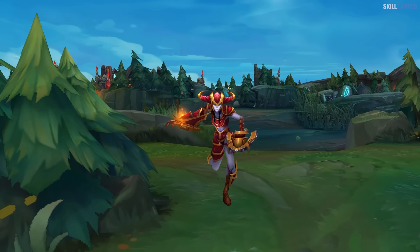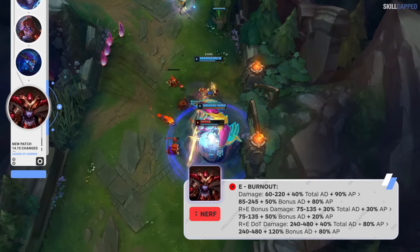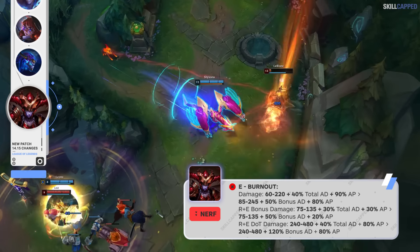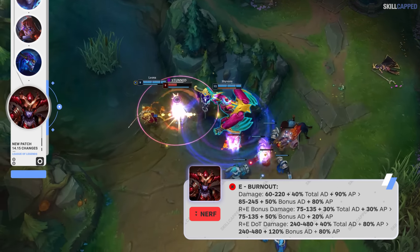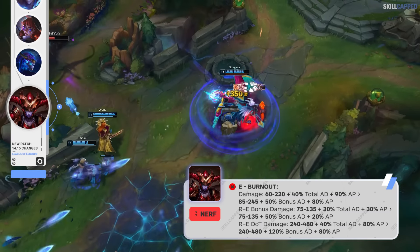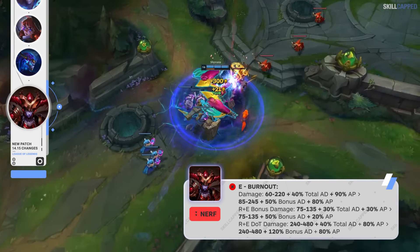Shyvana has skyrocketed in priority for solo queue over the past few patches, so Riot's nerfing her for 14.15. E base damage is going from 60 scaling to 220, to 85 scaling to 245, but the 40% total AD ratio is being changed to a 50% bonus AD ratio, and the AP ratio is being adjusted from 90 to 80%. RE bonus damage is also being changed with the total AD ratio swapped for a bonus AD ratio, and the AP ratio is going down from 30 to 20%. The RE damage over time while the spell sits on the ground is nerfed too, as the total AD ratio is now going to be a bonus AD ratio.